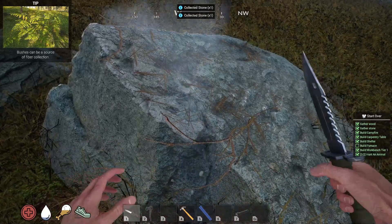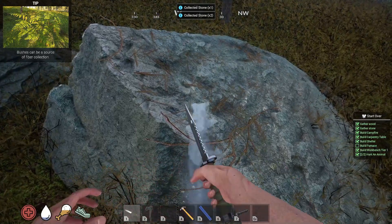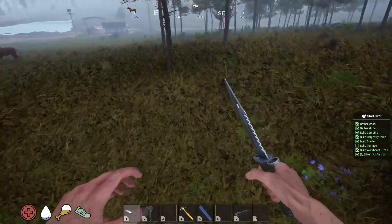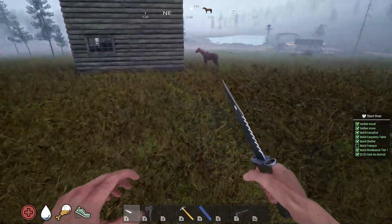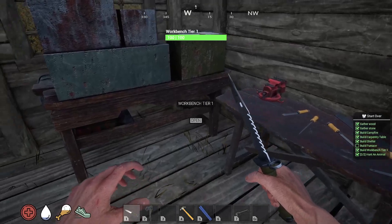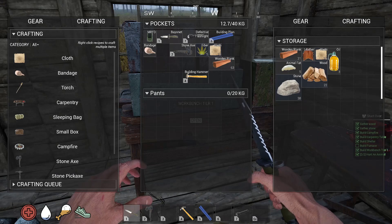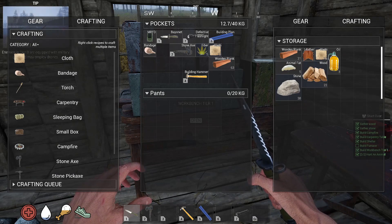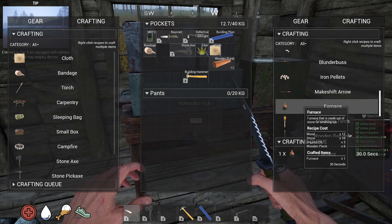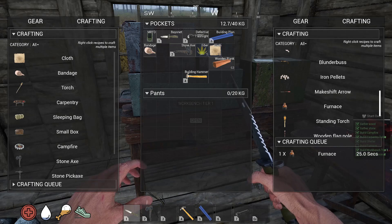Got to build some more boxes too. We're going to build the house. 38 wood, fat, and oil. All right, we're building that furnace.